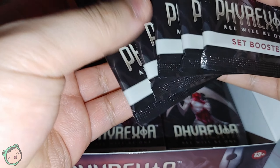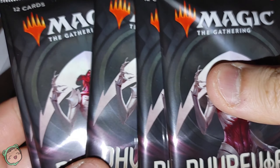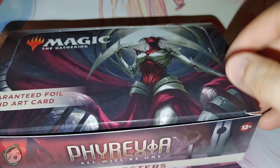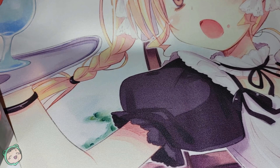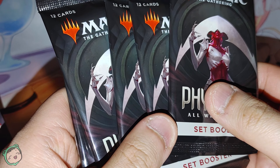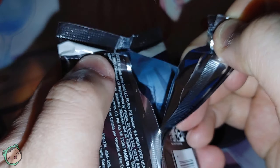We're gonna get five packs here — we got two, four, five — so in the camera, and then we're gonna put this box aside. I feel like with this set, the cards with the special foil, I think that's only in the collectors, but I'm not 100% certain. I don't think I pulled them in the set boosters, but I don't know if it's just a collector's special thing. Anyway, on to my first pack.